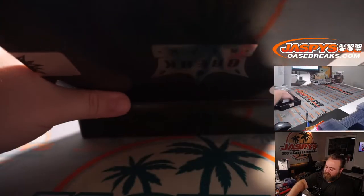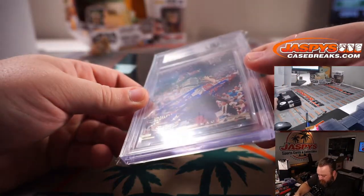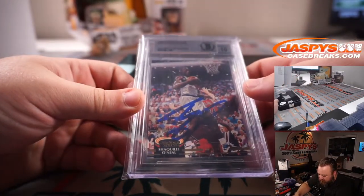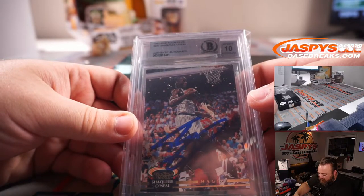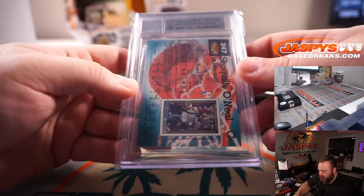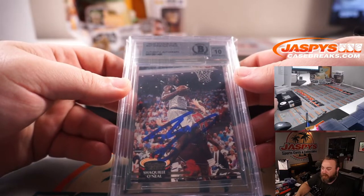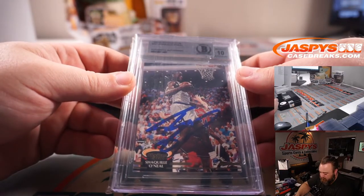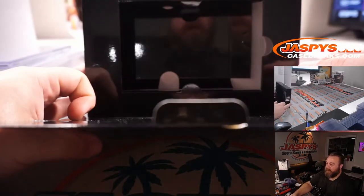And our final hit is another auto — Shaquille O'Neal 1992 Draft Picks, 92-93 Stadium Club, authentic autograph, Beckett graded 10 on the auto. Shaquille O'Neal goes to the letter O, part of the combo spot for PJ McNeely. There you go PJ — and that was the break!